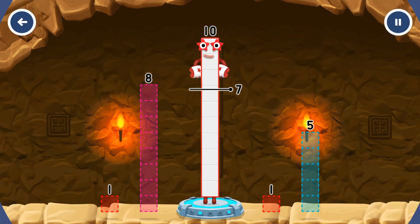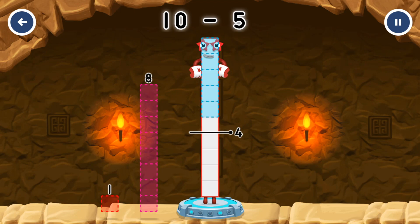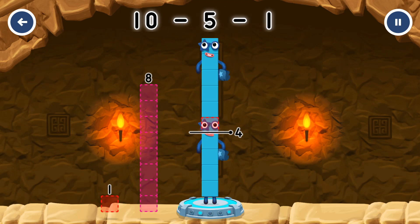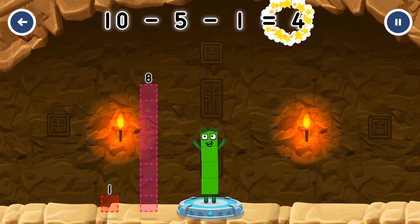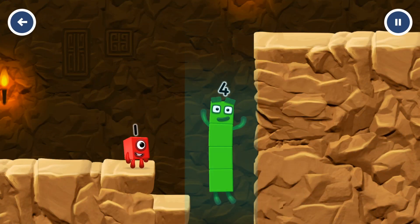Take number blocks away from 10 to leave 4. 5, 1, 1 — you got it! 10 minus 5 minus 1 equals 4! I am 4! Have we met before? Good job!